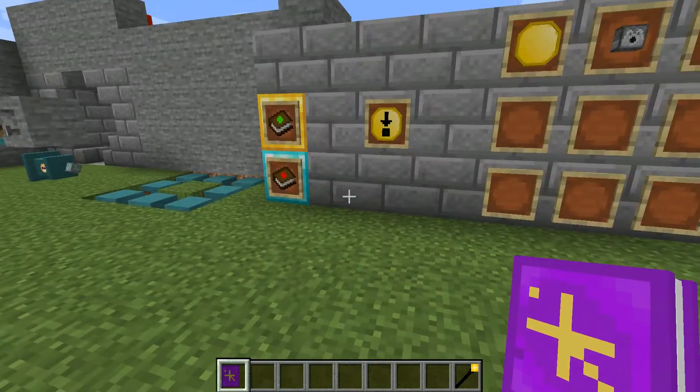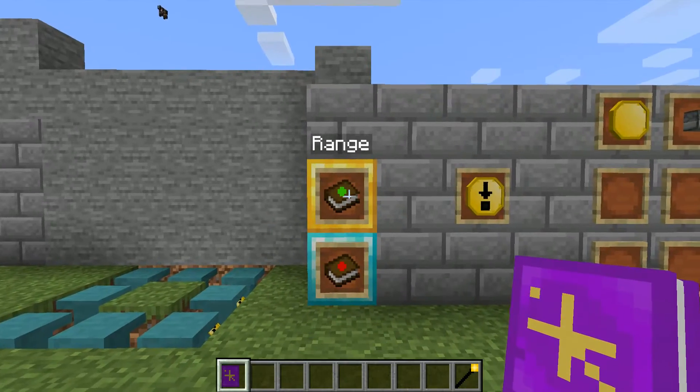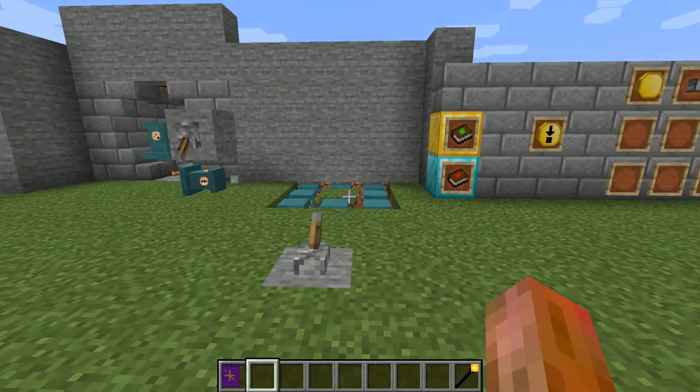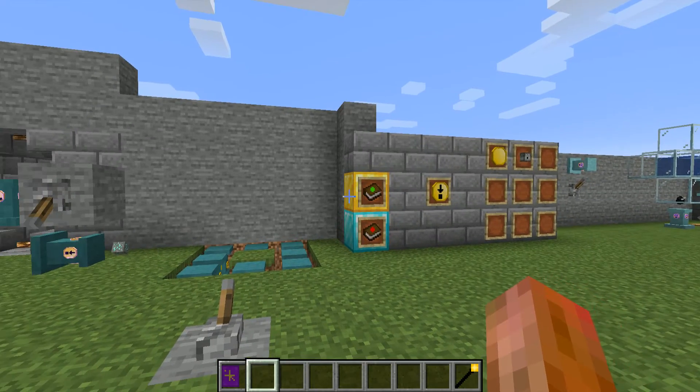So there you go, that is the block placer. You can enchant this with range and speed enchantments, and that will help place blocks faster or place blocks farther away.